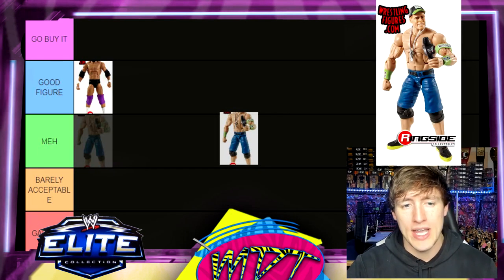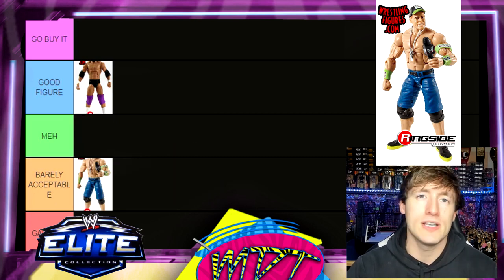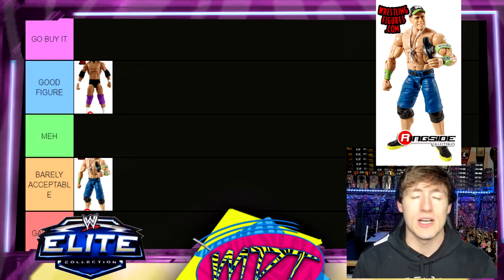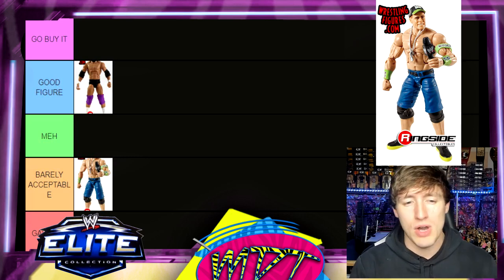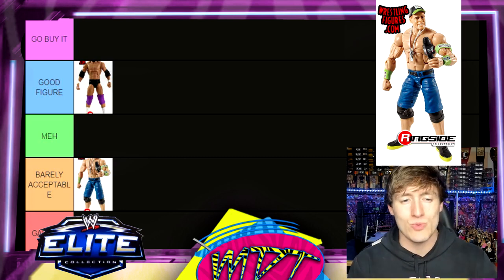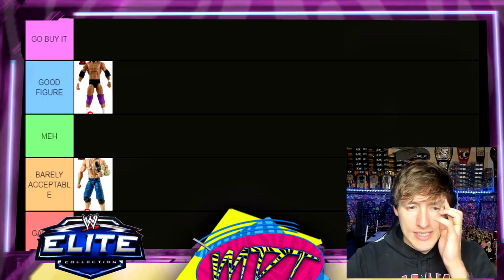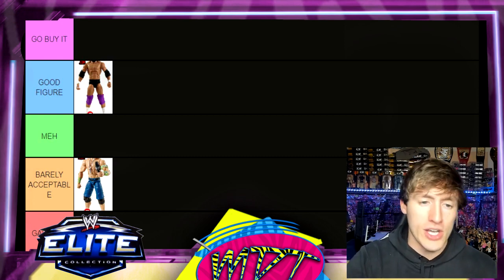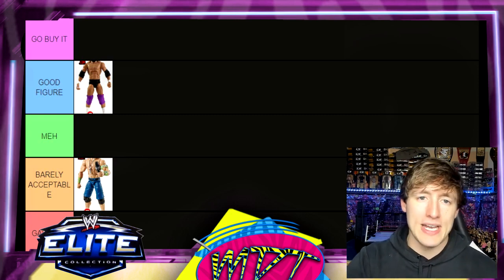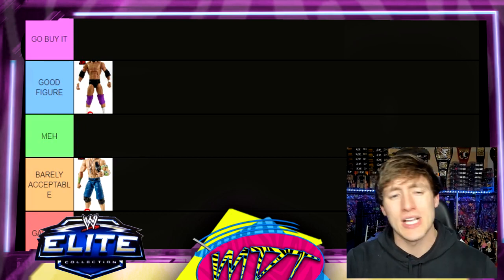John Cena Elite 28 — Barely Acceptable. I'm the biggest John Cena action figure fan on the planet, but I never liked this gear. The head sculpt's not very good, it didn't come with a shirt which would've bumped it up. Foundation-wise it's actually solid and poseable, so it could go in Meh, but I'm putting it in Barely Acceptable. It's just one of those figures that gets me upset — it doesn't even look good on card.